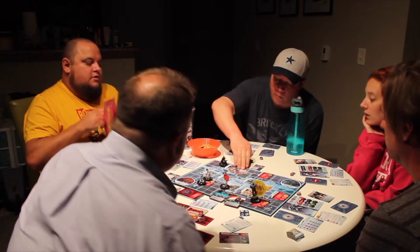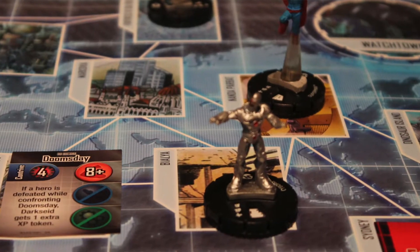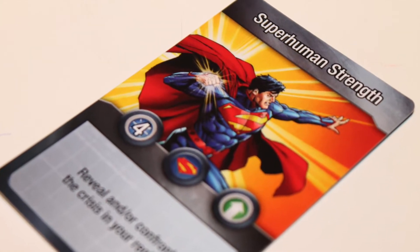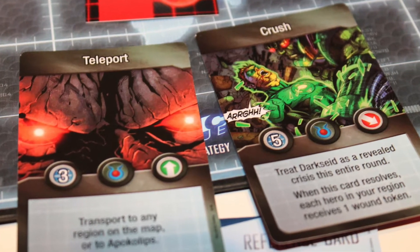This game is all about Darkseid trying to win versus the other players trying to win — it's an all-on-one game. Each hero has different abilities: strength, agility, and tech, and they only have a certain number that they start out with as tokens on their ability area on the card. Throughout the game, Darkseid is going to put out various crises in different cities. The heroes then attempt to solve those crises to gain victory points. Each hero and Darkseid gets a number of power cards at the beginning of the game. The heroes and Darkseid all play cards simultaneously — each hero chooses one card, Darkseid chooses two cards, and you lay them down.